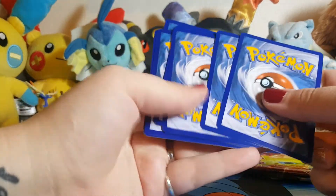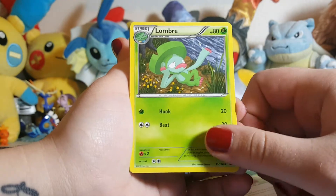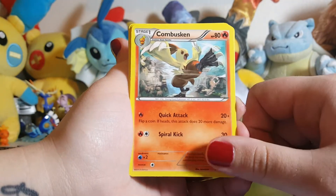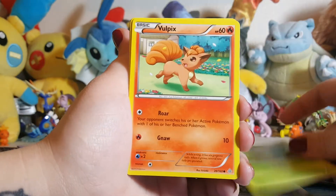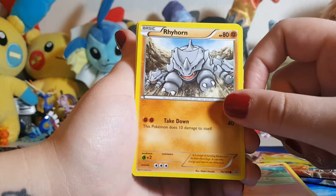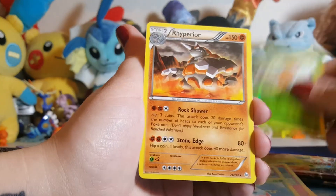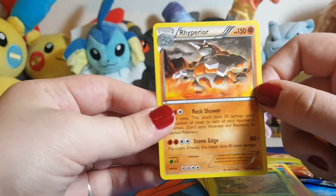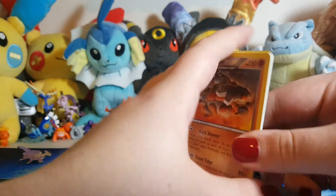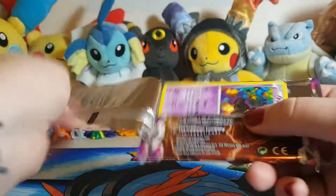We're going to do three cards to the front. Starting with the Primal Clash pack: we've got Teammates, a Lombre, a Combusken, a Zigzagoon, Treecko, Volpix, Rhyhorn, Volbeat, a reverse holo Weedle, and your rare — a regular rare. Nothing incredibly epic, but we got a decent rare in that one.